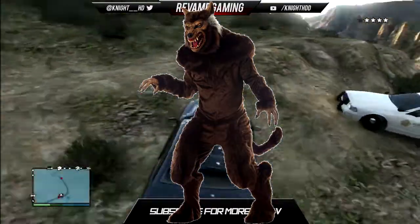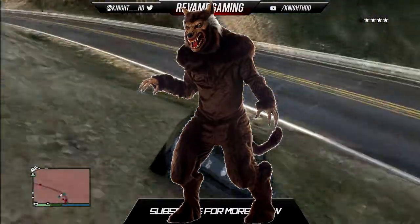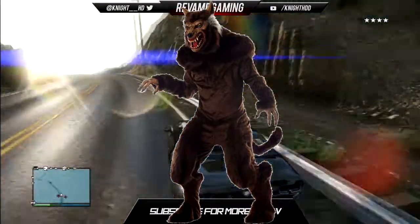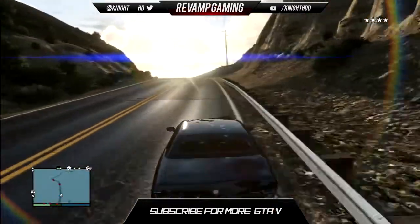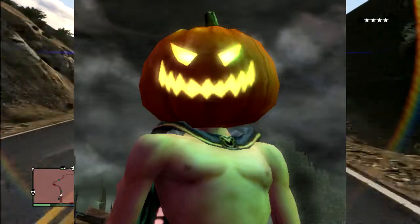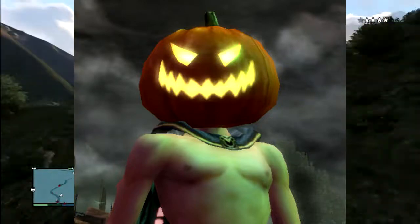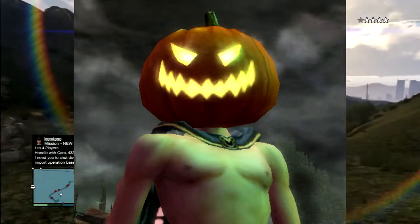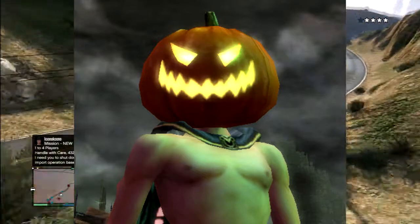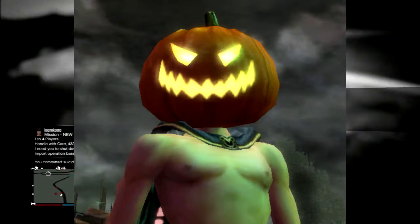I've heard people on other videos wanting superhero costumes — I don't really see where that fits in with a Halloween DLC. Costumes are definitely a big one, and maybe you could get a pumpkin mask or pumpkin head to wear in GTA Online, which would be really cool. Maybe it could light up and glow, or maybe it could just be a normal unlit pumpkin. Anyway, that's it for costumes.